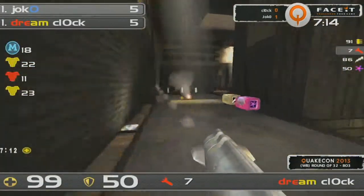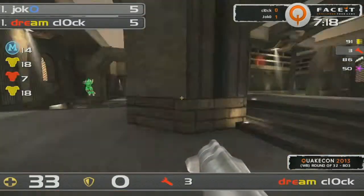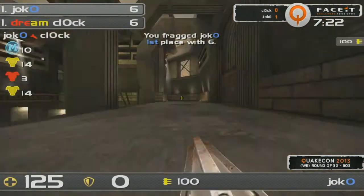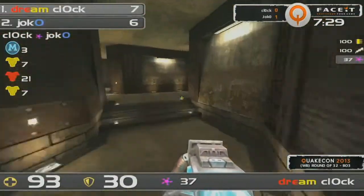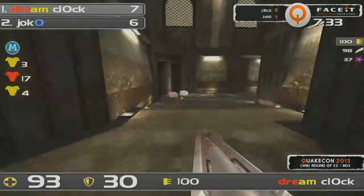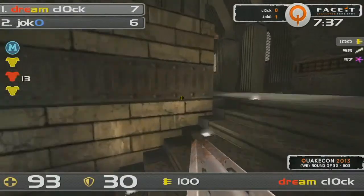Jocko is now trying to do exactly the same — and Klock at 28 health, screaming. The rocket connects; he sacrificed himself to get the frag. And that's going to be Klock with perfect plasma off the red pickup — so seven to six, and we have no idea exactly who is going to win this one. It's completely up in the air at this point; it's so close right now, there's nothing separating them.